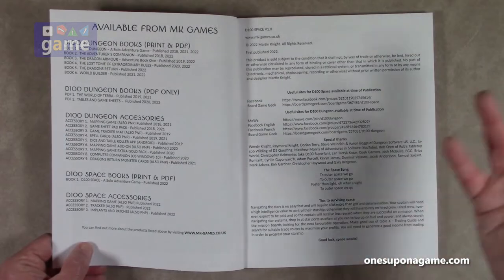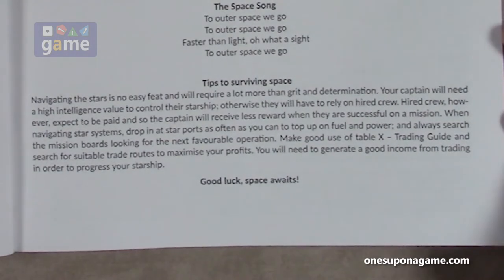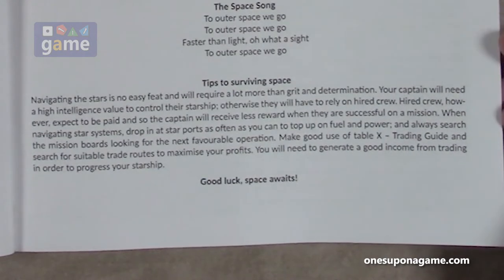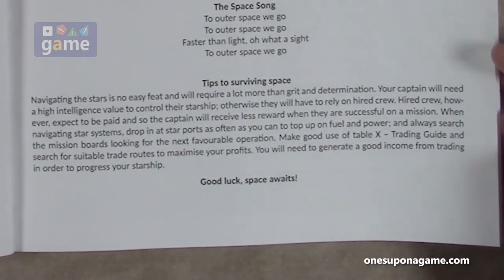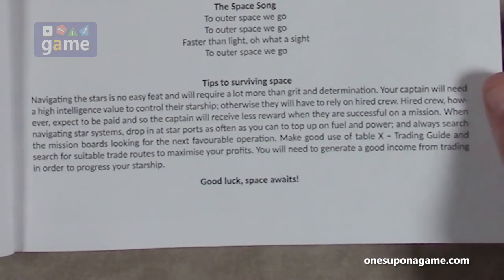There's a tips section: navigating stars is no easy feat and requires grit and determination. Your captain will need a high intelligence value to control their starship; otherwise they rely on a hired crew, who expect to be paid, so the captain receives less reward. Drop in at starports often to top up on fuel and power, and always search mission boards for the next favorable operation. Use the trading guide and search for suitable trade routes to maximize profits.